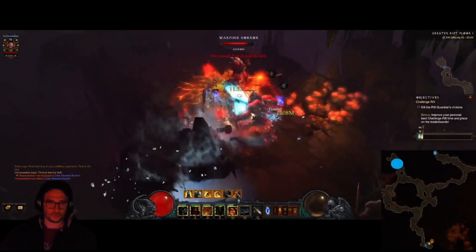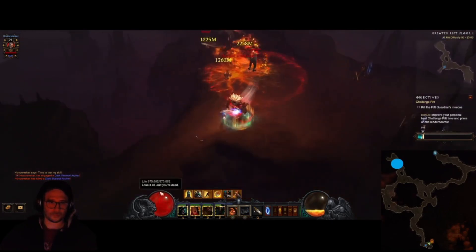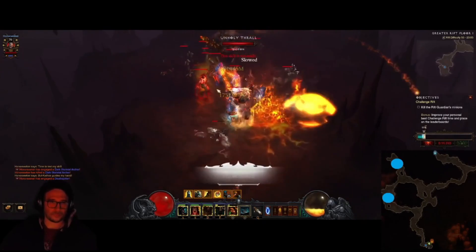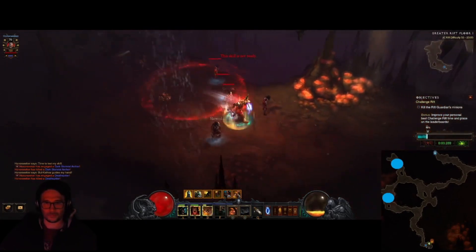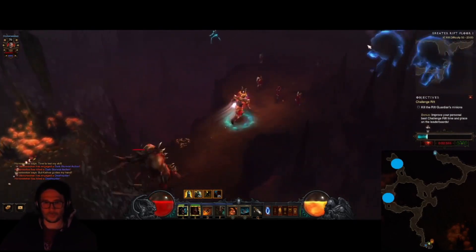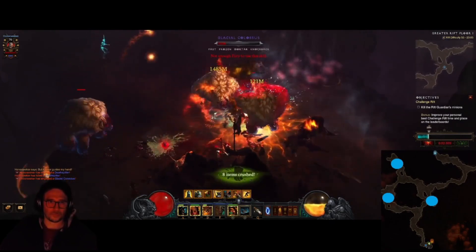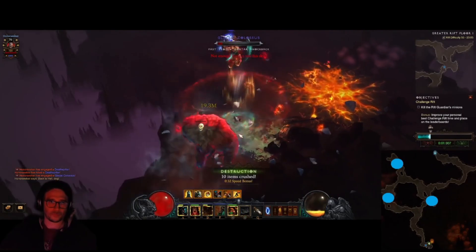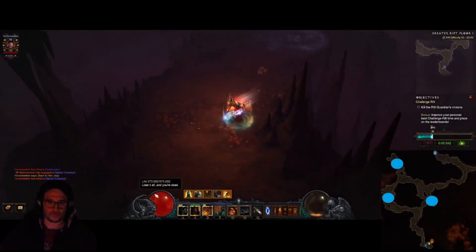Make sure your Warcry is constantly cast the moment it comes out of cooldown. Use Frenzy to stack Fury as well. When you come across your first Elite, that's where you use Wrath of the Berserker. Activate Battle Rage at one point and keep it up every two minutes — don't overuse it because Battle Rage will lower your Fury. So: leap, Warcry, Battle Rage, Frenzy, then Seismic Slam on mobs. Wrath of the Berserker only on Elites.